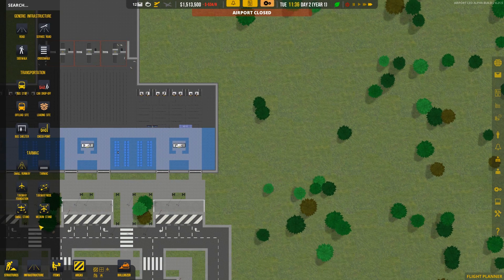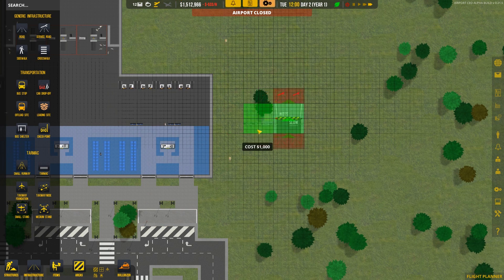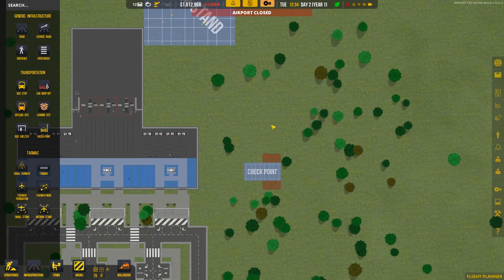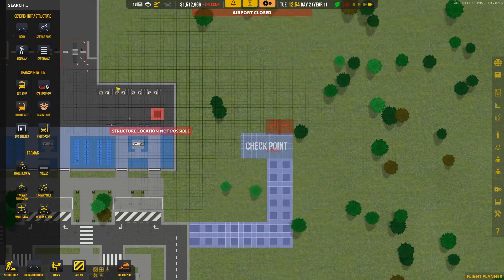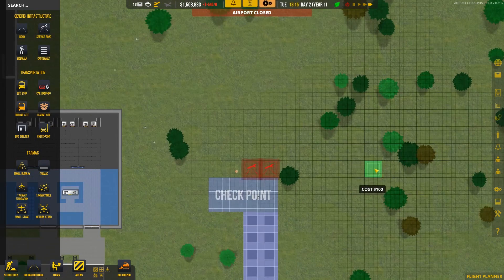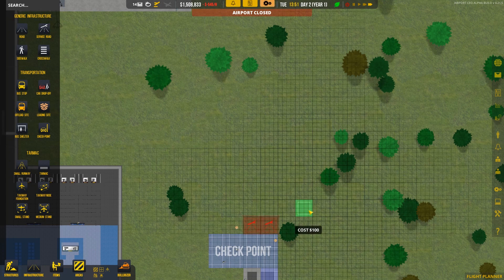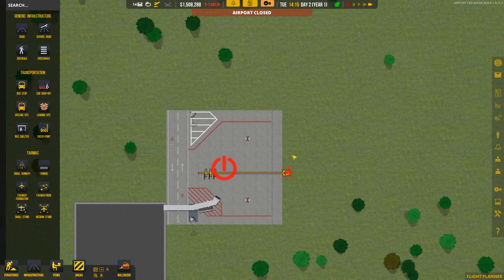We need a space for trucks to come back here, so we need to go ahead and get what's called a checkpoint. We'll put one in here, a little bit farther back, just in case we expand this area later. We need to connect this up with some roads, and then past here we need service roads. The service road can go on the tarmac area whereas the other roads cannot — I've just been using service roads beyond the checkpoint to make sure buses don't try to come through.